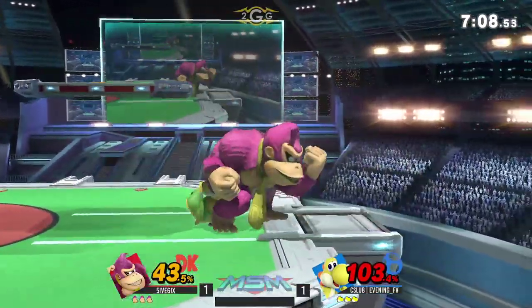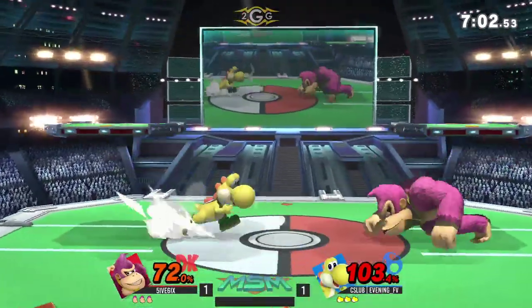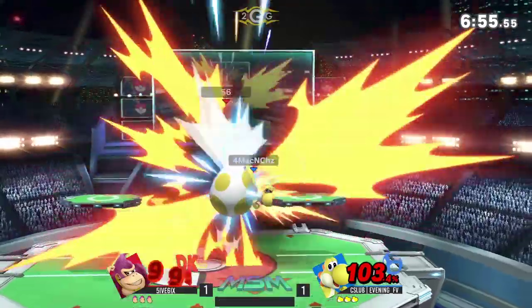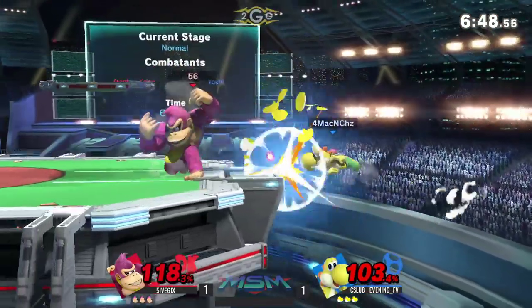Got himself control at the edge again. They just missed the tech on the platform — that always leads to so much damage. Lucky that Evening's punish game isn't a little more refined, because he could have taken some serious damage there. Tries to follow up with a mash-out, gets the dare and follows up, but not quite — no edge guard that time.